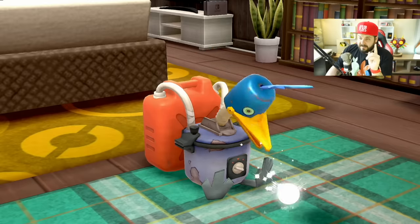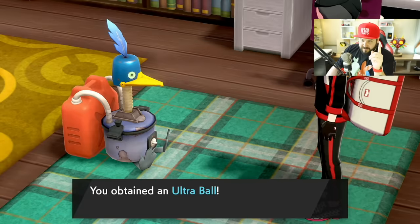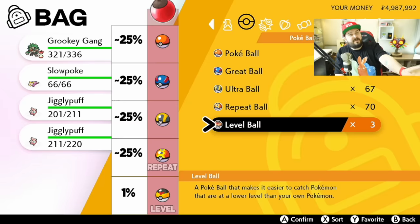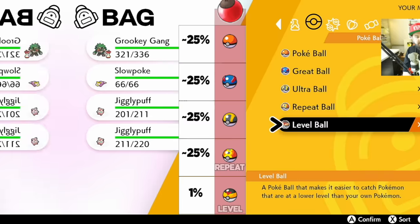For test number two I used 1,000 red apricorns — that's 250 Cram-o-matic runs — and found some really interesting and consistent numbers. Most importantly: the consistent part. 22% of the balls were Poke Balls, 22% were Great Balls, 27% were Ultra Balls, 27% were Repeat Balls (one of the special balls), and 1.2% were Level Balls — an apricorn ball, and probably the least exciting of all the apricorn balls.